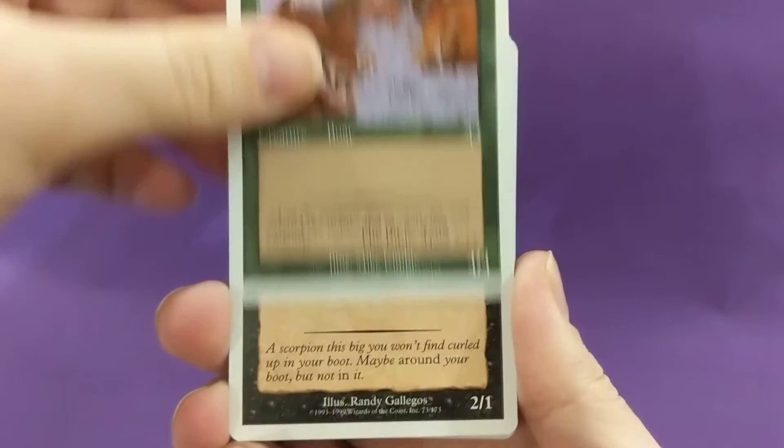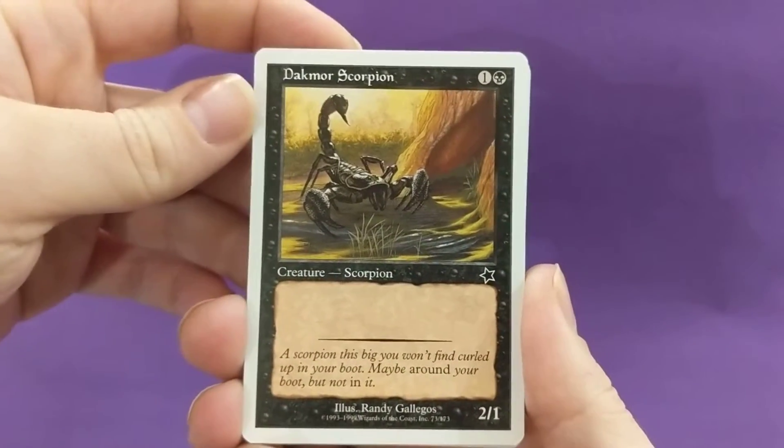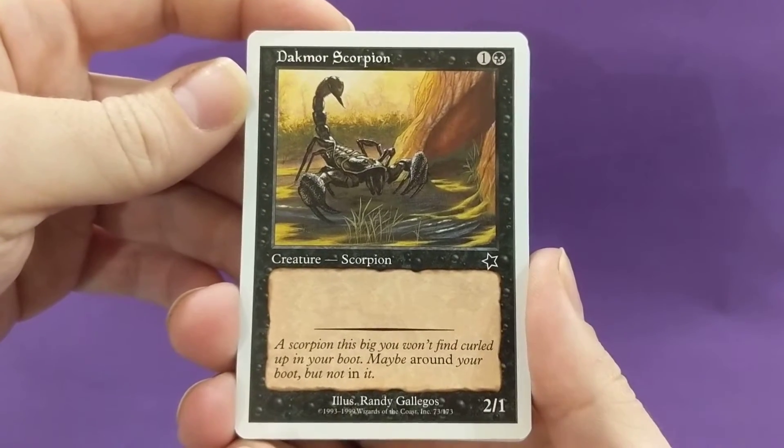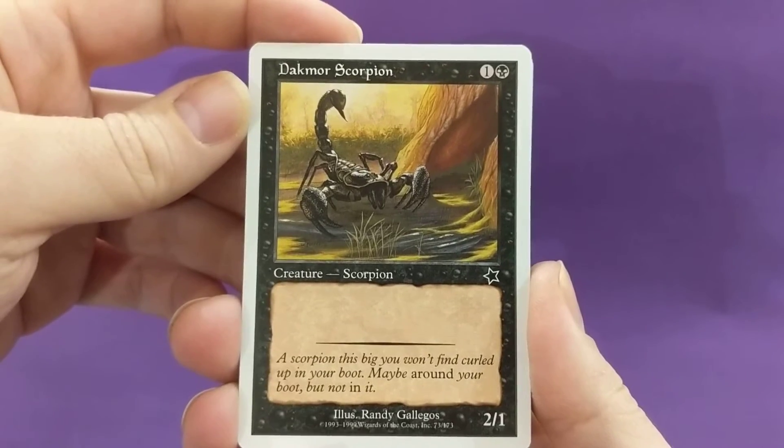4/4 for 5 mana. Dacmore Scorpion — 2/1 for 2 mana. 'A scorpion this big you won't find curled up in your boot — maybe around your boot, but not in it.'